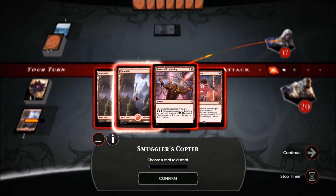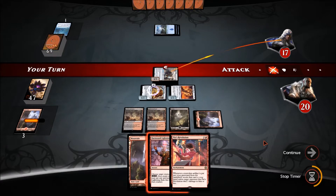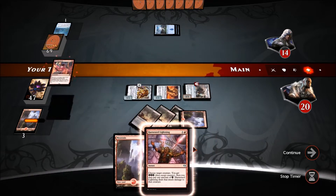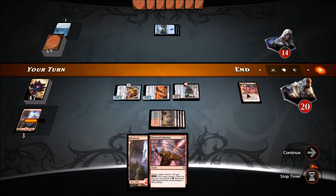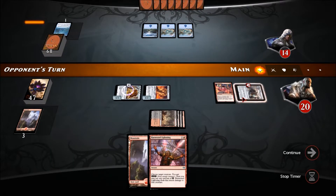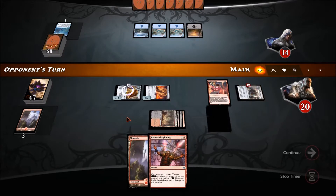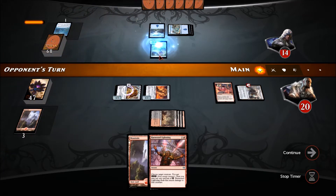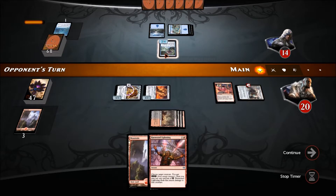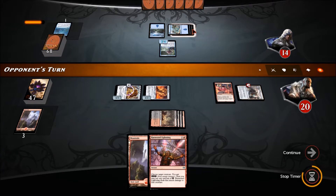We'll use the Copter's loot ability — discard another Mountain we drew. This should be over pretty quickly. Pia's Revolution means unless he wants to take damage every time our guys die, he'll have to let us recur them. This is actually a pretty interesting card in this deck. Wait — he played what? Oh he did play one Swamp there — I thought he was mono-blue.